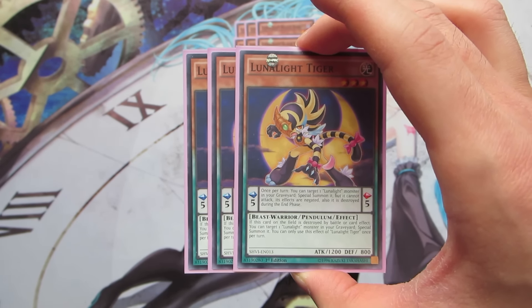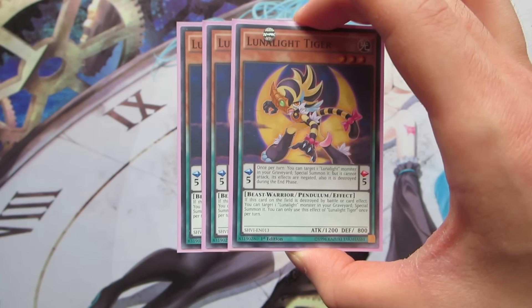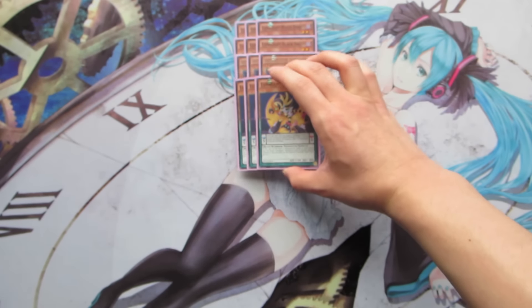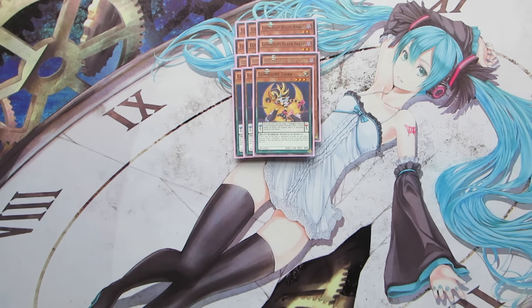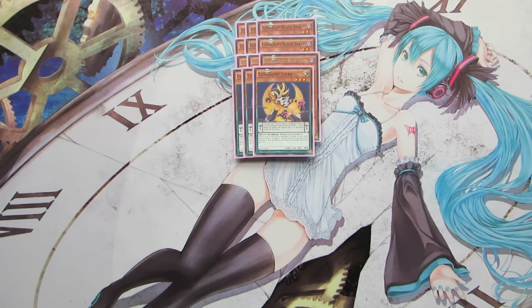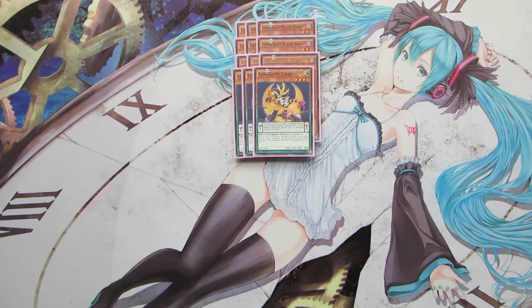Tiger's monster effect says: if this card on the field is destroyed by battle or card effect — whether in the monster zone or pendulum zone — you can target one Lunalight monster in your graveyard and special summon it with no restrictions attached. So you can summon things like Cat Dancer and Panther Dancer, and they can still attack that turn. Definitely recommend three copies of Tiger, nothing less, because she helps recur a lot of advantage.